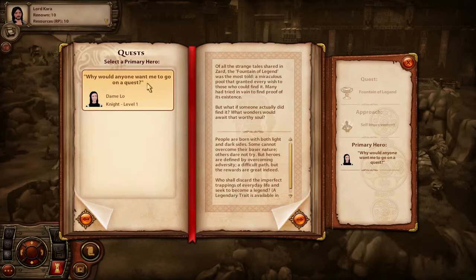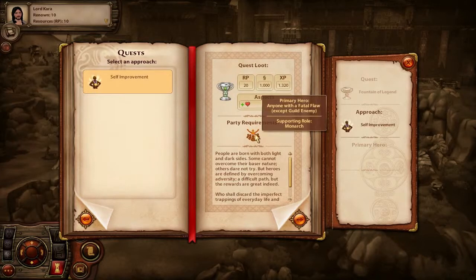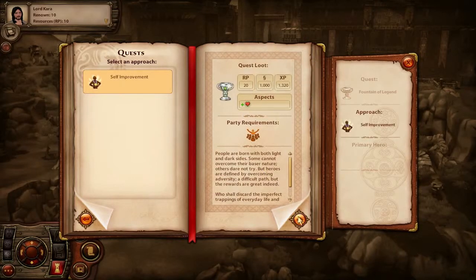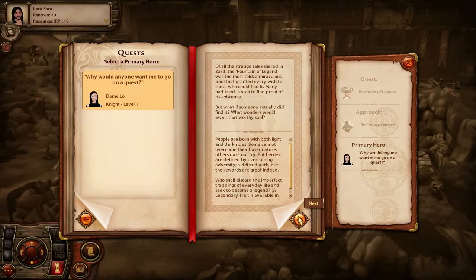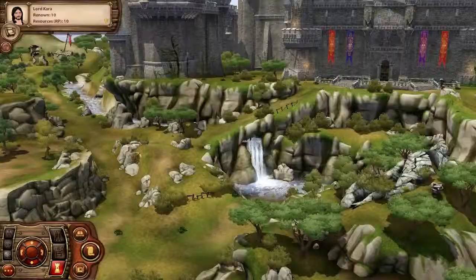Why would anyone want me to go on a quest? Oh my god Low, stop being so whiny. Supporting role - monarch? That is weird. We're actually gonna do this one because it will use my two people. I just got the imperfect trappings, legendary trait.